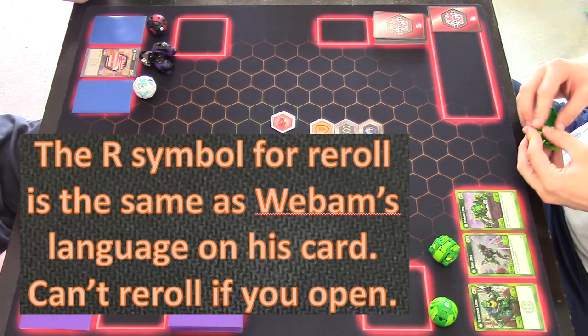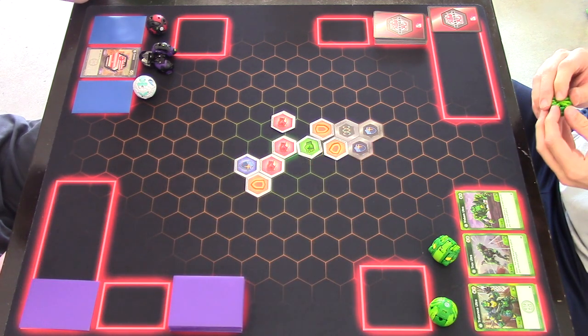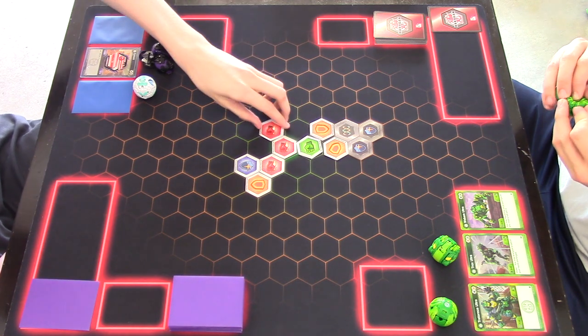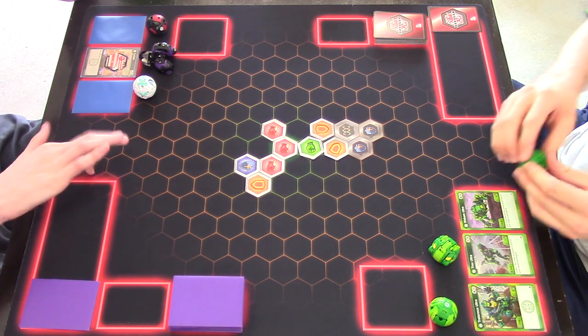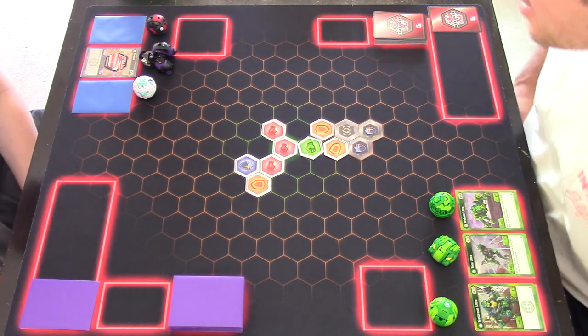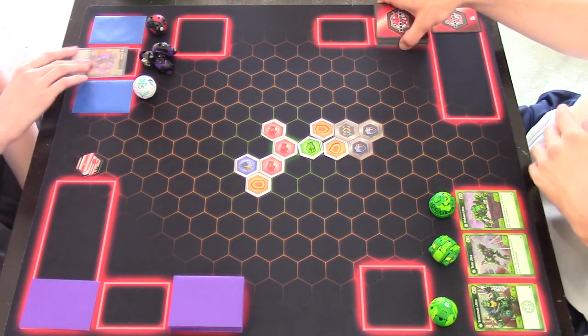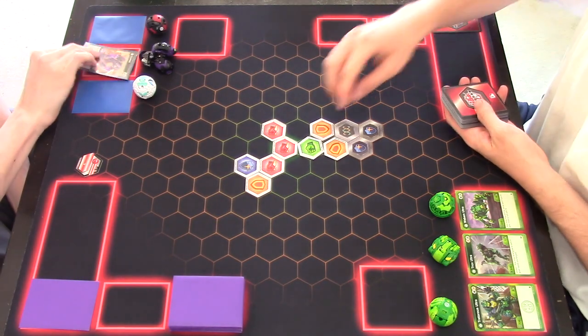I'm gonna close this guy, shadow strike, and six plus eight for maximum damage in the front — eight, nine, ten, eleven, twelve, thirteen, fourteen damage out the gate. Holy cow, Cycloid — look at him! He's purple with green details, I love him.